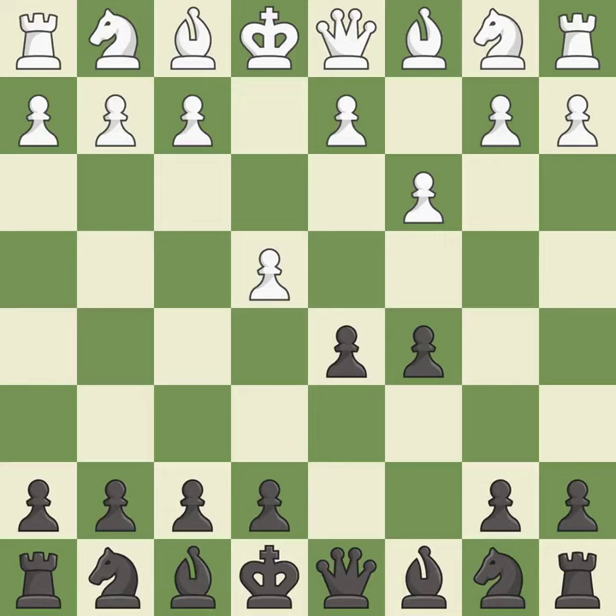d5 takes space in the center, attacks the e4 pawn, and allows the light-squared bishop to develop. Exd5 opens up the center as white plans on pushing d2-d4. Qxd5 recaptures the d5 pawn and places the queen in the center, where it controls many important squares.